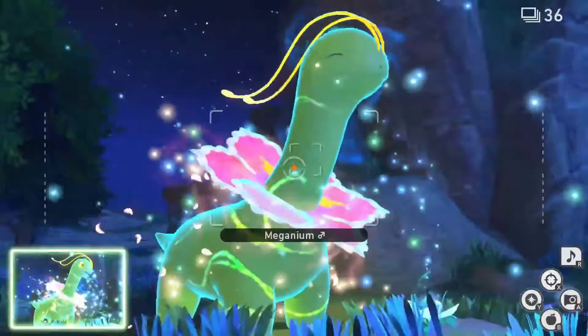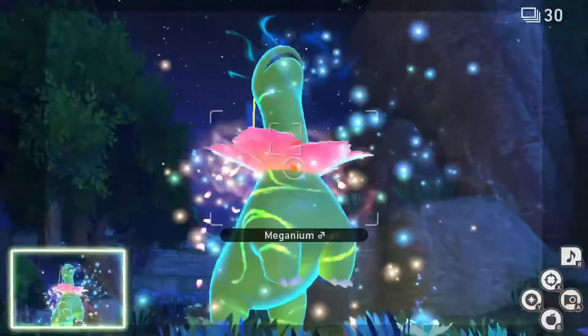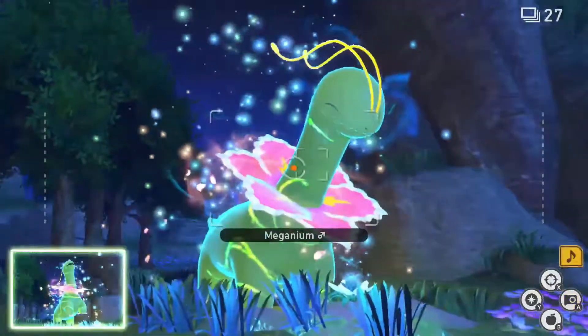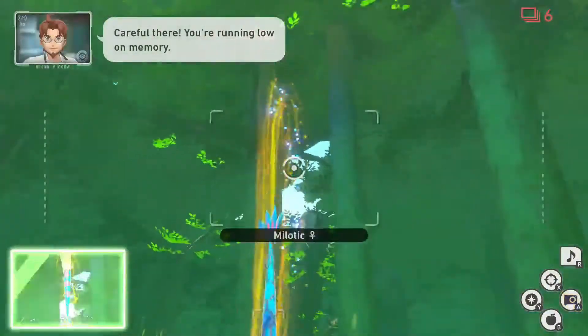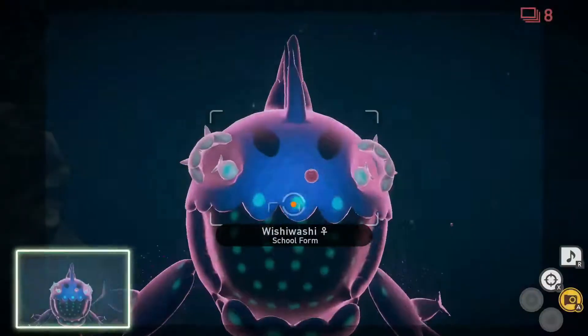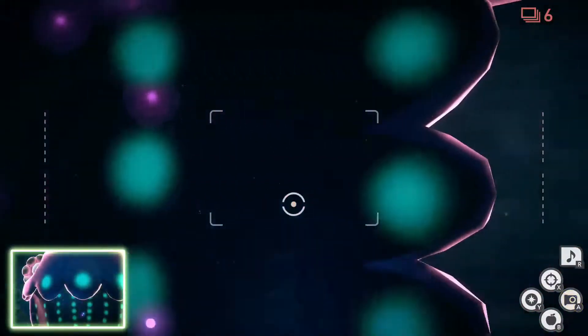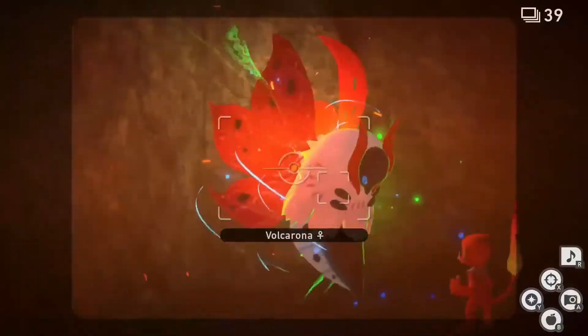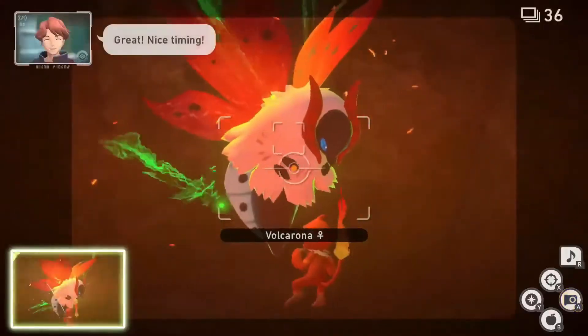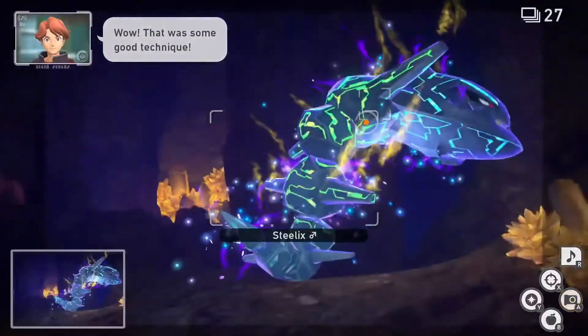Hello everyone and welcome. My name is Darkrylink and today I will be showing you how to get 1-4 Diamond Stars for Wishiwashi in the new Pokemon Snap. This video is for those who want to go above and beyond with their pictures. If you enjoy this video, please subscribe to the channel and hit the notification bell for future videos. Come check me out on Twitch at twitch.tv/darkrylink. Also, let me know down in the comments if you have a better way of getting any of these photos. Without further ado, let's get to it.